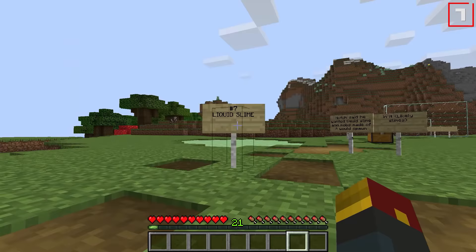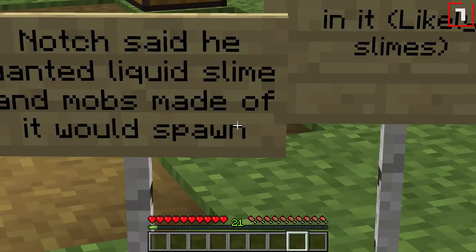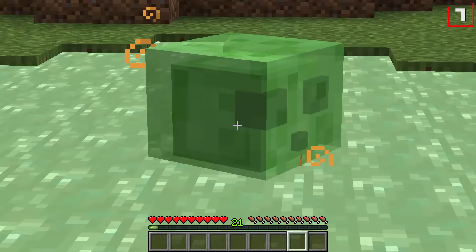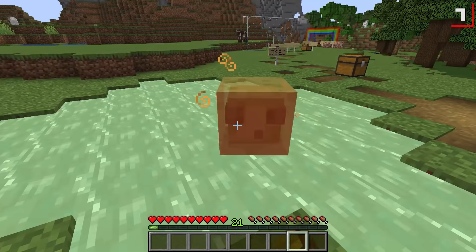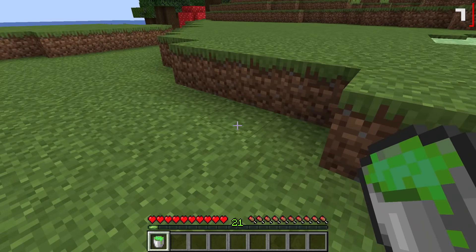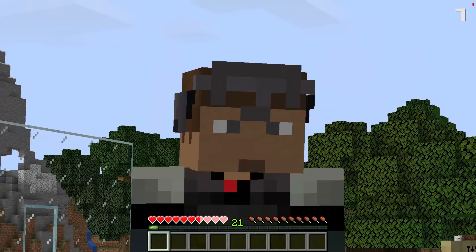Number seven is liquids. Notch said he wanted liquid slime, and mobs made of it would spawn in it — this likely ended up being what the slime mob became. Look at this guy, right on cue. Now you find slimes in swamps and they're kind of cute, I guess, but more fun to punch. Perhaps we would have gotten a slime bucket out of it, but you wouldn't want to step in it because the idea is that you'd get toxic radiation damage. Stay away — bad news.